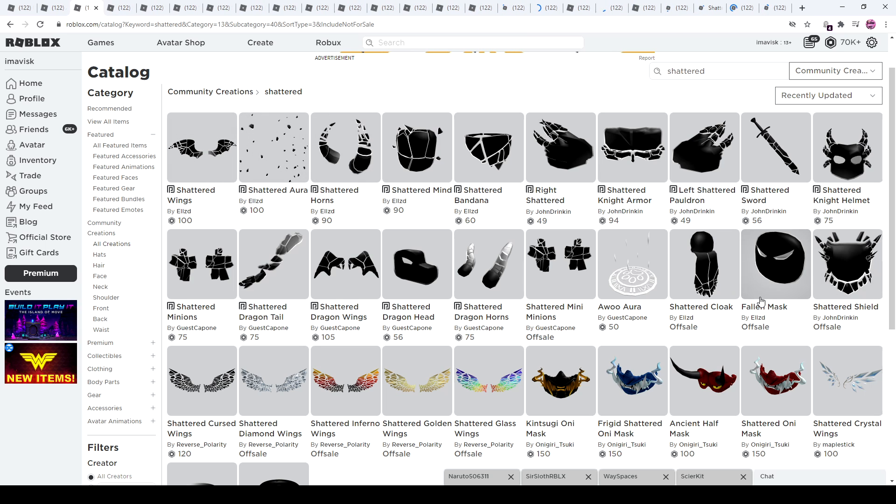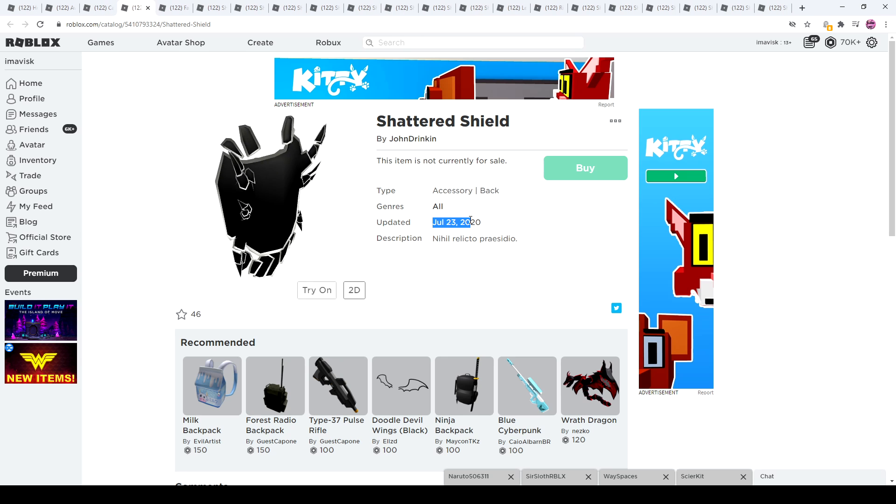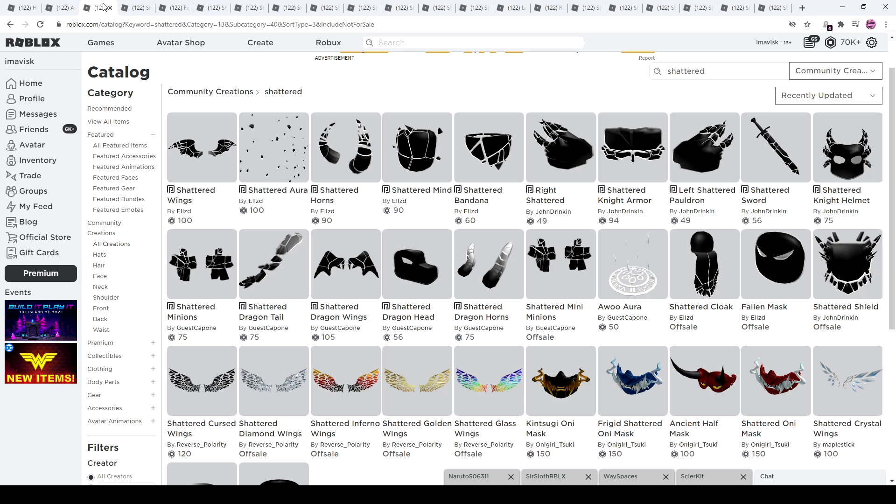We also have Armor, a Bandana, a Mind, Horns, an Aura, and more Wings. These came out July 23rd — that's just one day ago — so very recently. We've received around 20 items for this series, which is a lot, and that's from free creators. That's pretty crazy.